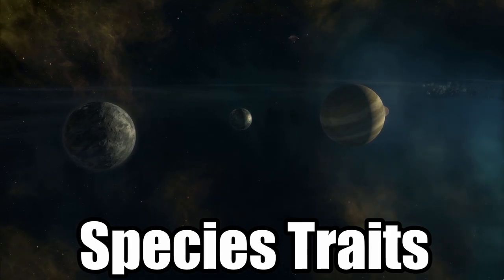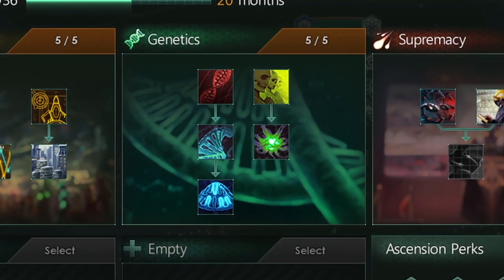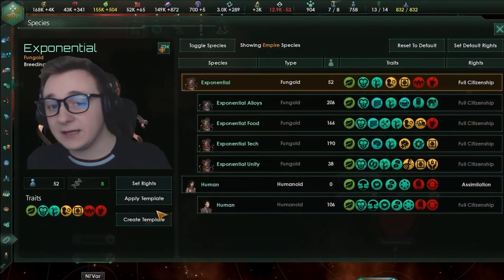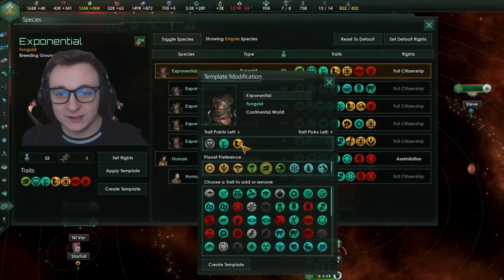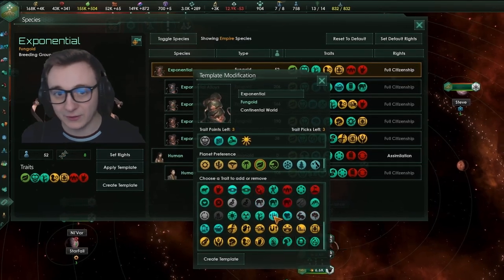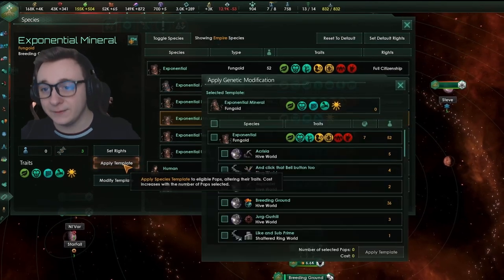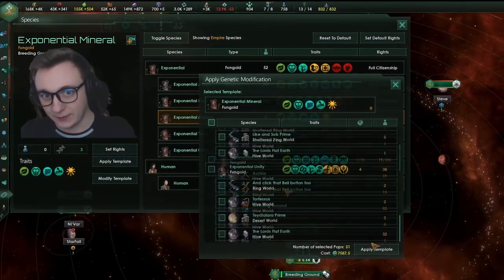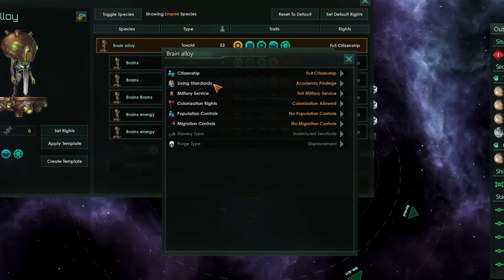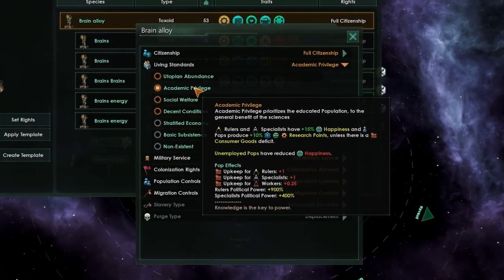Species traits aren't just for the start of the game. Depending on what technologies you've discovered or ascension paths you've gone down, you can customize your pops to really match your specialized planet. For example, in this game I made pops that were good at science, unity, food and alloys, but you can take this further if you really wanted to. I then applied these templates to the planets that were specialized for these needs, giving me a further boost in resources. You can also casually mess around with their rights — for example, materialist empires can give academic privileges, which gives 10% more research from jobs.